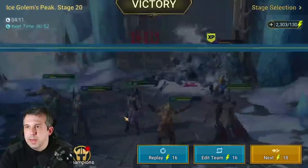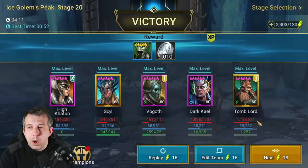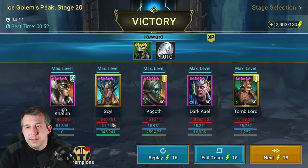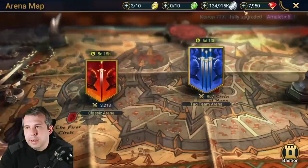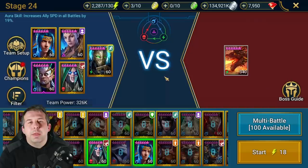Popping those poisons again - this dude is dead as soon as he gets a turn. Looking at the damage numbers: Dark Kael at 1.8 million versus Tomb Lord at 1.1 million - bearing in mind Tomb Lord is placing a ton of the poison as well - and Seer at 845k. We know Seer does work. Really, really strong - loving that.